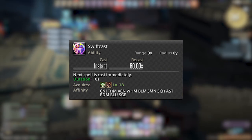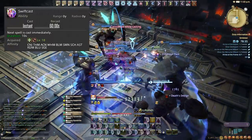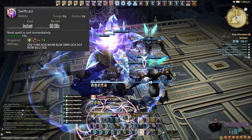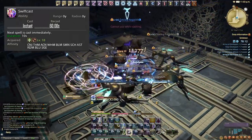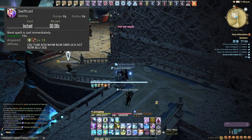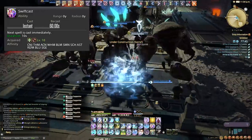Swiftcast: when we use it, the next cast is instant with no cast time. In a progression instance or something you're not confident in yet, typically save Swiftcast for Resurrect — that helps overall in progression since you don't know what's going out. In an optimized environment though, you can use Swiftcast to double-weave oGCDs. For example, on Scholar you can Swiftcast Broil, then weave Chain Stratagem and wait for it to apply, then Energy Drain, then go into another Broil. Another use is mobility — Swiftcast combined with slide casting covers a huge amount of movement without clipping your GCD.